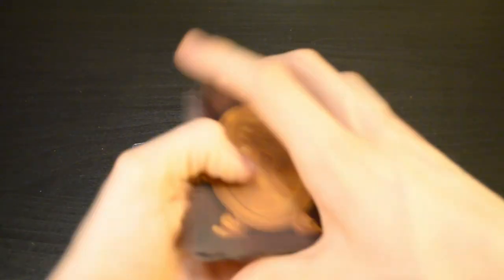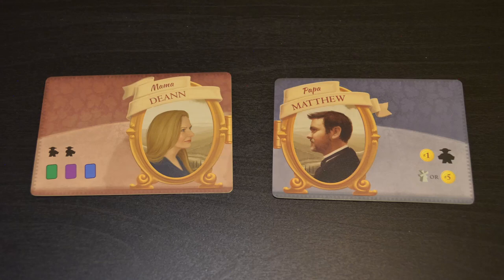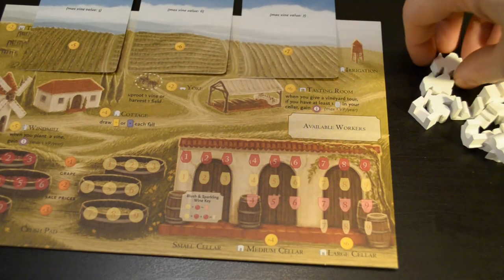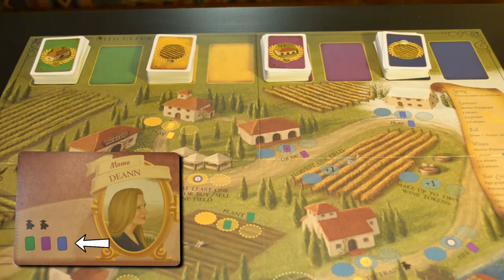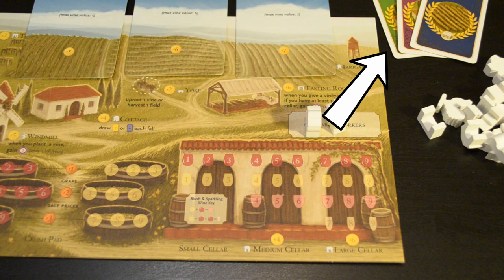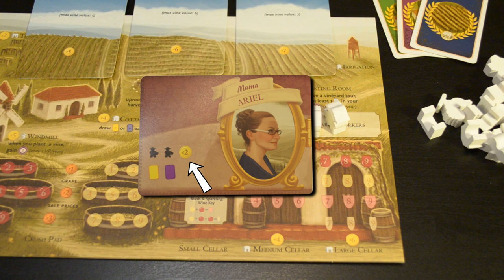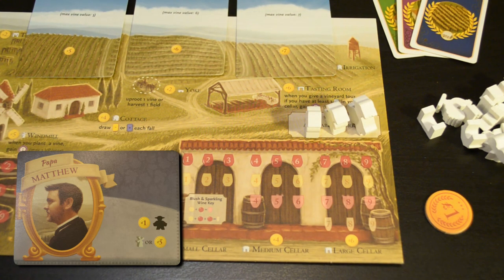Shuffle the mama and papa cards and deal one of each to each player. These determine what you start the game with. The mama card will give you two regular-sized workers and in most cases three small cards. Take your two workers and place them on the available workers space on your player board. Then take the cards that match the colors on your mama card — these are your personal hand of cards. Keep them face down so other players don't see them. If the mama card gives you coins, take those too.